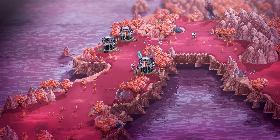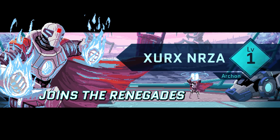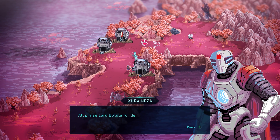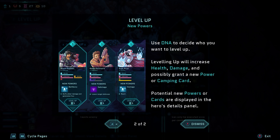Visits to a world are broken into a three-day cycle. At the end of the third day a behemoth forces you into battle. If you reach the behemoth before the cycle is up, you can choose to jump straight into battle if you feel confident in your odds of survival. Exploring the world will help you level up, find new items, and opens possibilities of camping.